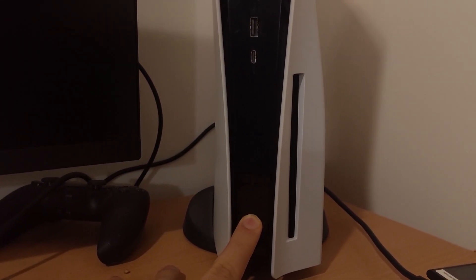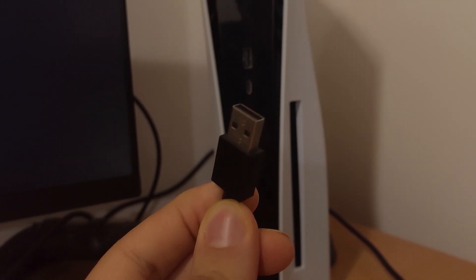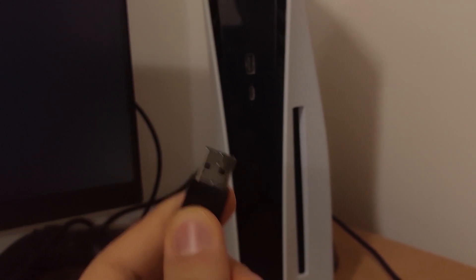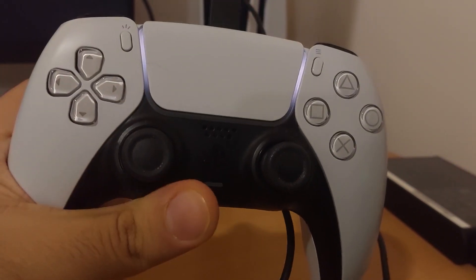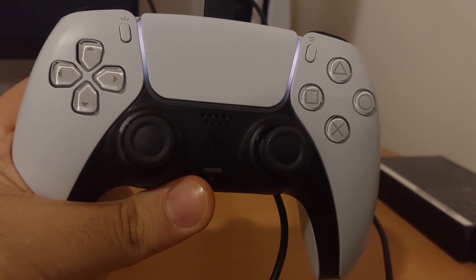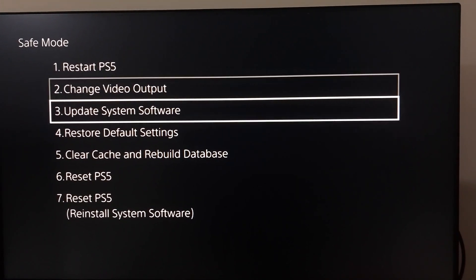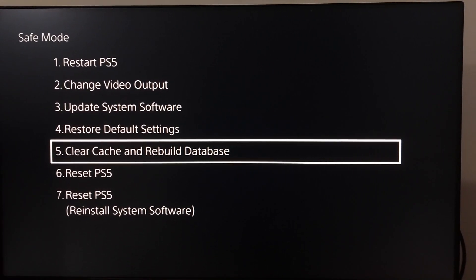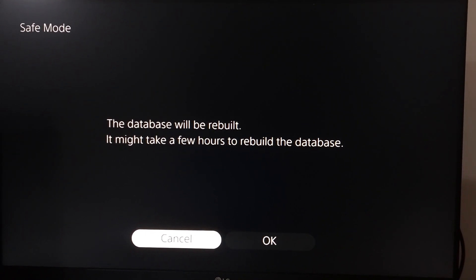You should hear two beeps from your PS5 or PS4. Then plug in a USB cable to your console and also plug in a USB cable to your controller, then press the PS button. Scroll down and select option number five from Safe Mode: Clear Cache and Rebuild Database.